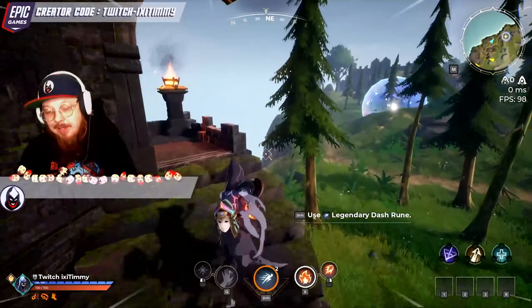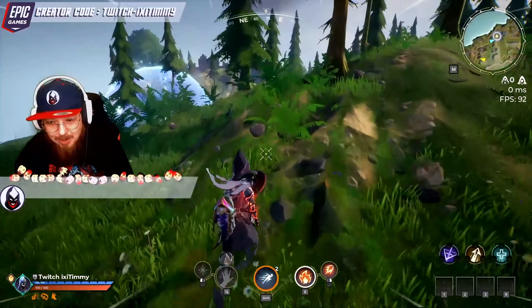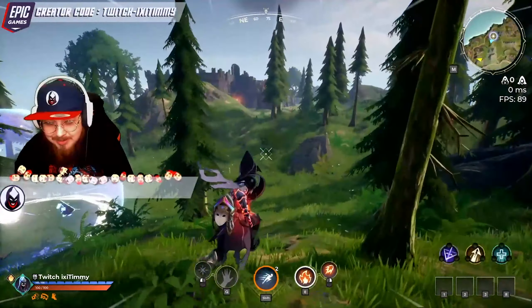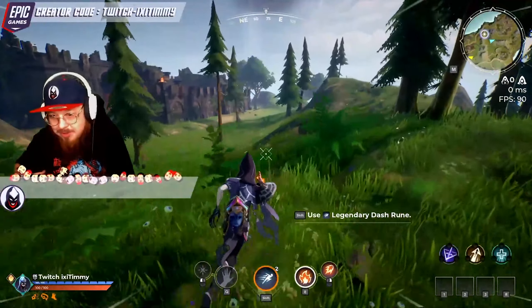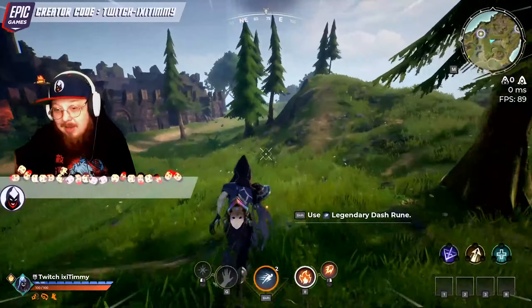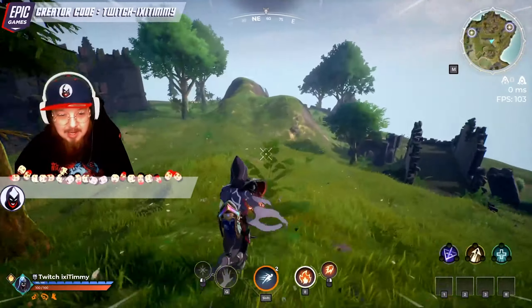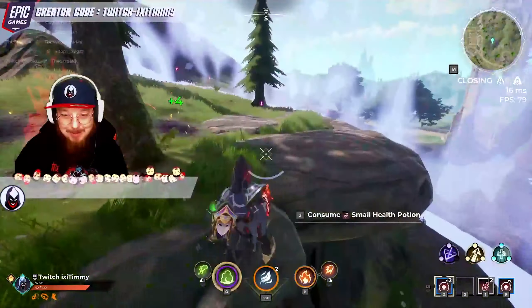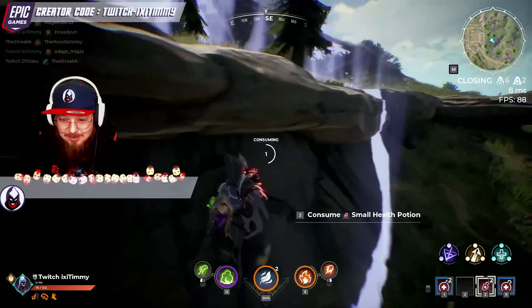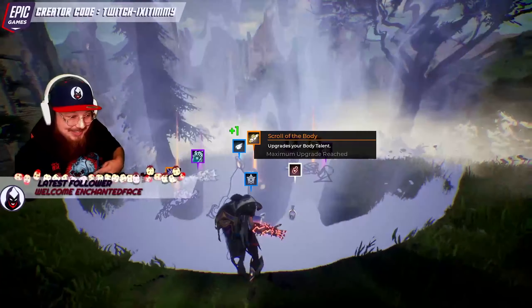Tip number five: always be replenishing your potions. Sometimes consumables are very scarce in the Hololands. Some people run talents like Thirsty and consume a lot more potions than normal, so there will be fewer for you to pick up — always stay stocked. I prefer to carry two small and two large of each type at the end of the game at the final circle. Being able to get a potion off in any form will give you a huge advantage and can often help you secure the win.